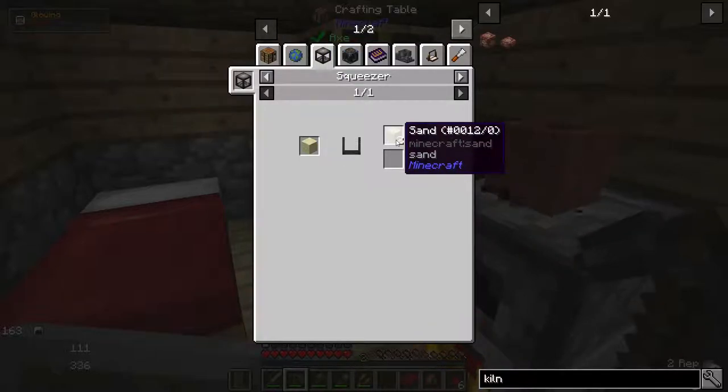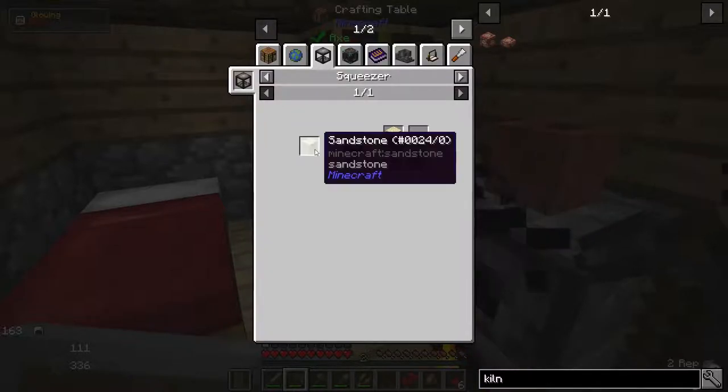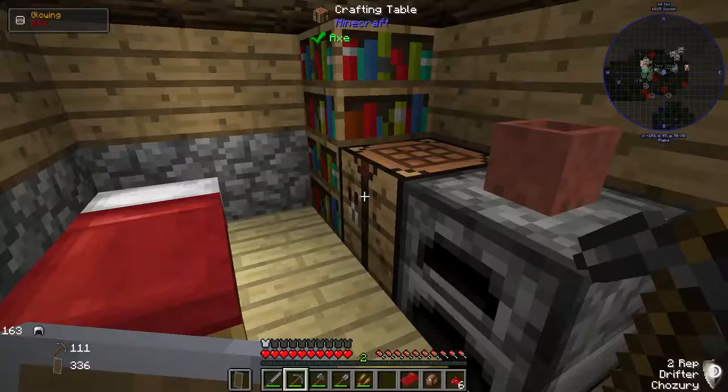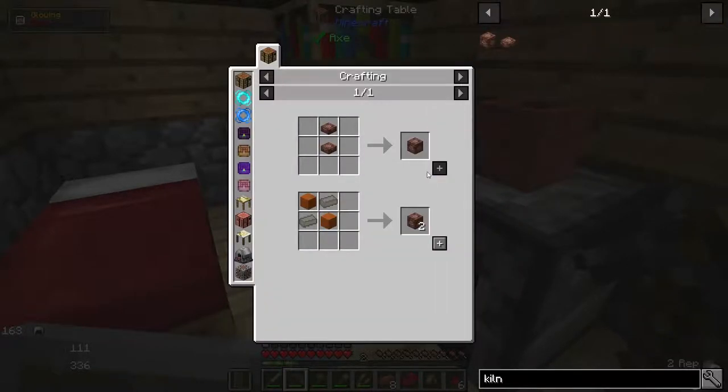I can squeeze sandstone back into sand but I only get two back - that's silly. I should be able to grind sandstone back down to sand. Anyway, the bricks are done, so let's make ourselves an alloy kiln.